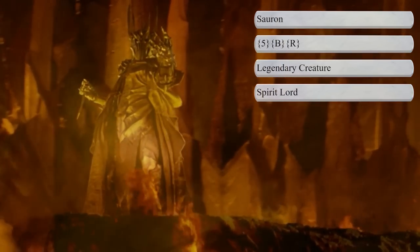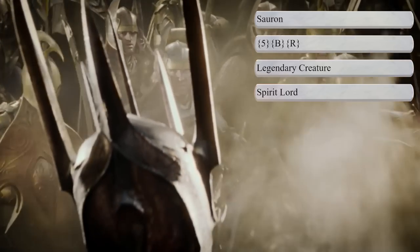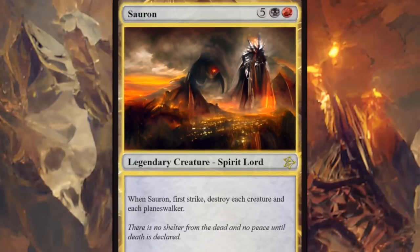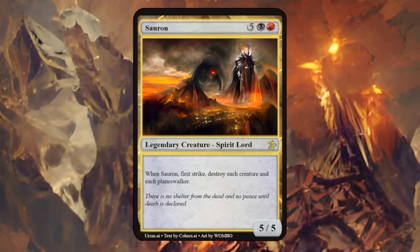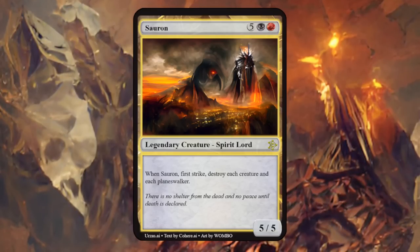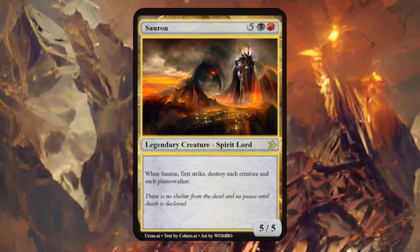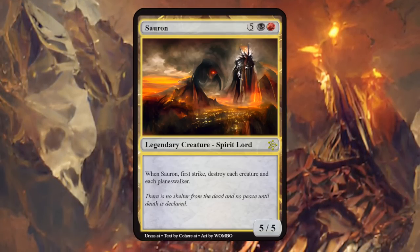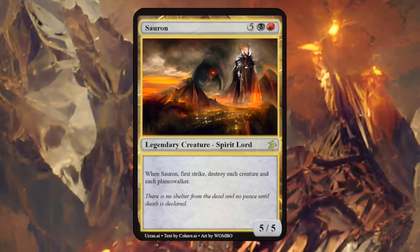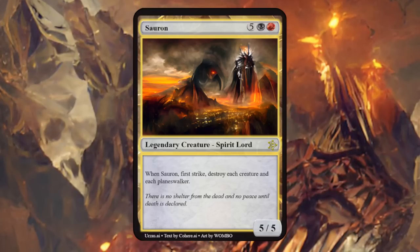And then we have Sauron, lord of the rings and maker of the One Ring. Sauron became the second dark lord and sought to conquer Middle-earth — black-red seems fitting, with spirit lord as creature type. Sauron is a 5/5 with first strike, and when he enters the battlefield, destroy each creature and each planeswalker. That would make a lot of sense and make it a pretty powerful card. The flavor text is also on point: 'There's no shelter from the dead, and no peace until death is declared.'